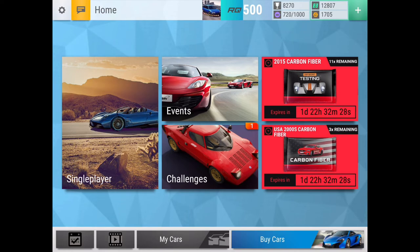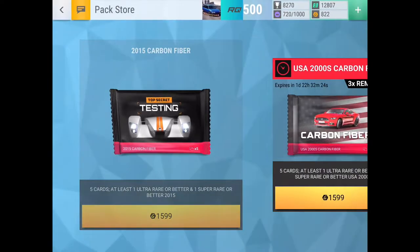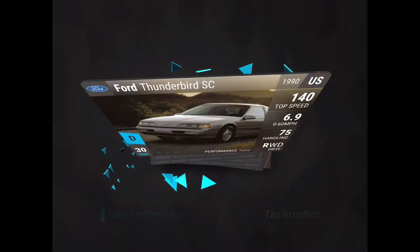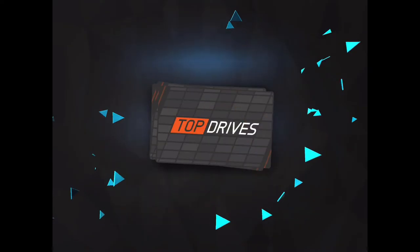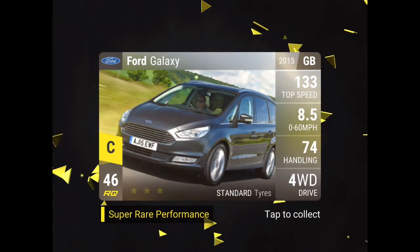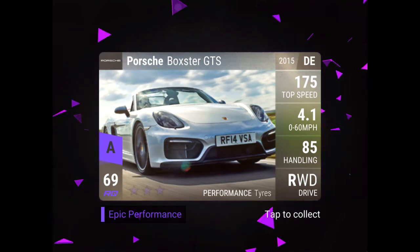Now for the fourth pack — opening up carbons, let's see what we get. Ford Thunderbird, Fiat Panda 4x4, Mazda Miata, Ford Galaxy. And from Sunny's pack — a Porsche Boxster GTS! Three epics, vibing out, great pulls.